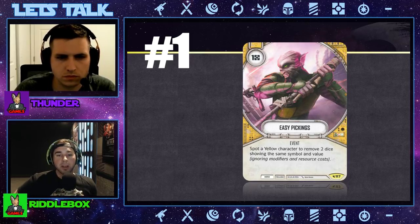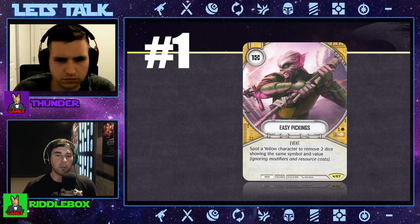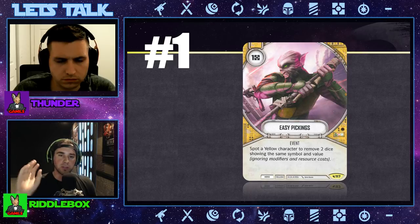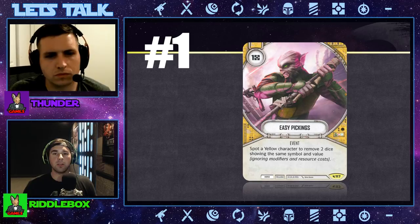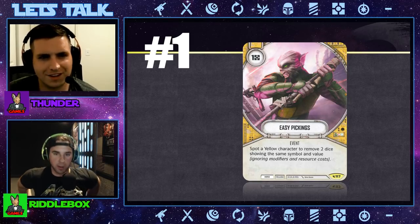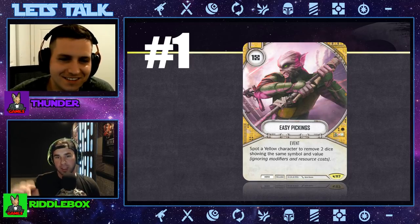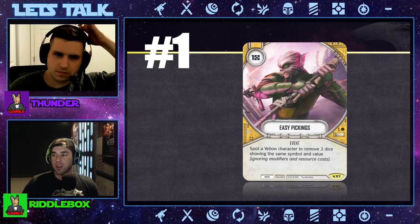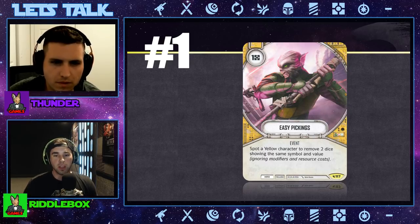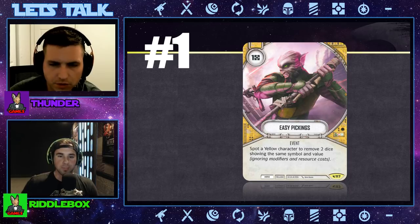So new players — if you're getting into Destiny and you've found Jackalman Games, this is something we're giving you to make sure it's in your deck. If you're playing yellow hero, put this in your deck. You only have 28 other cards to worry about now. If you're looking at characters to start with as a new player, just play a yellow hero — experiment with it. It gets you up into a more competitive area and Easy Pickings is definitely deserving the number one spot so far.